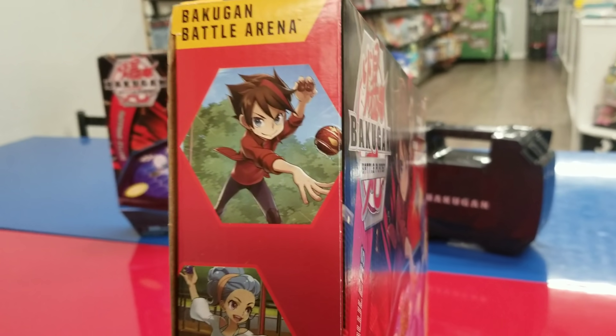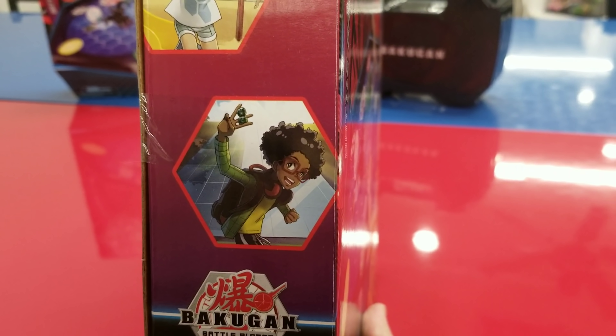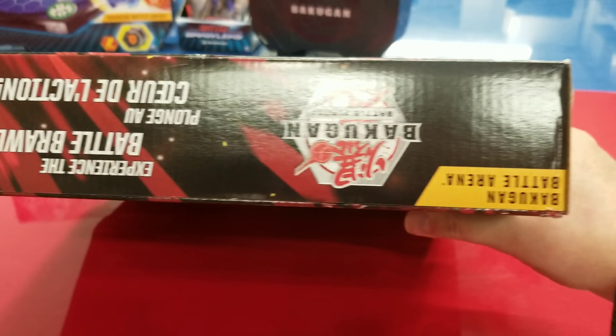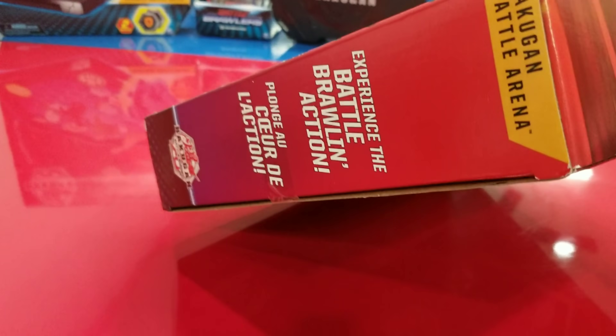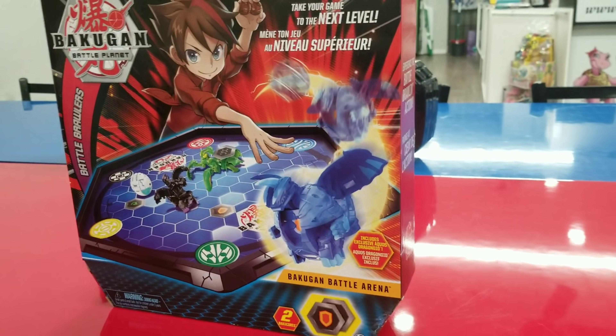On the side, who do we got? We got Dan, we got Leah, and Winton! On the top — nothing. On the side it's basically the same stuff all the way around: battle brawling action. You ready to crack this open? Yeah! All right, let's get this bad boy cracked open.